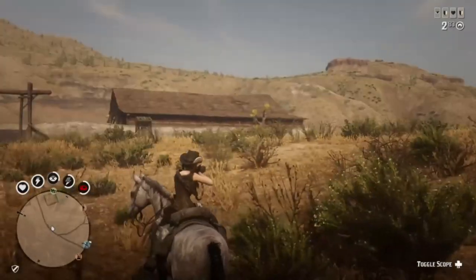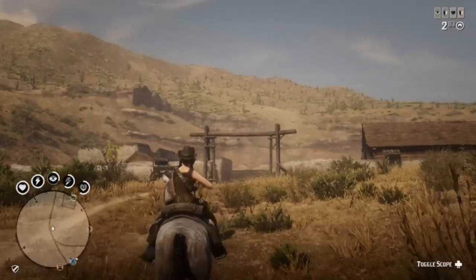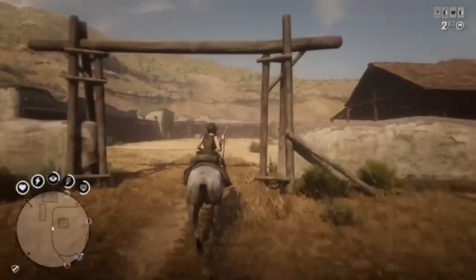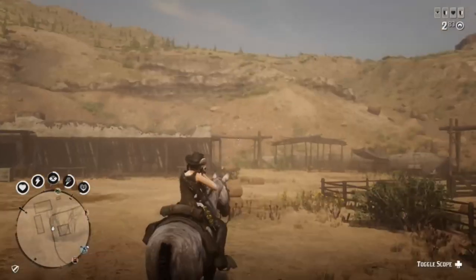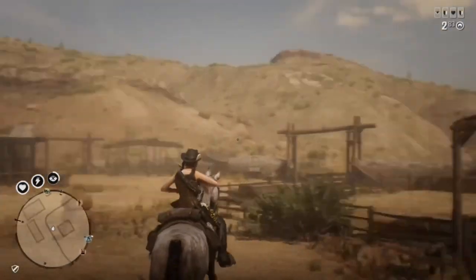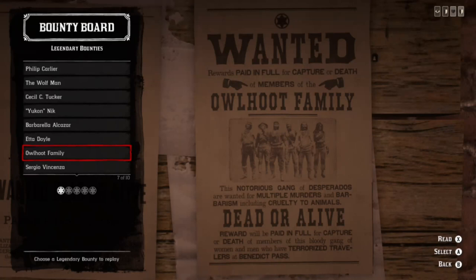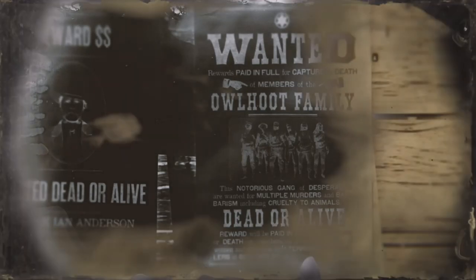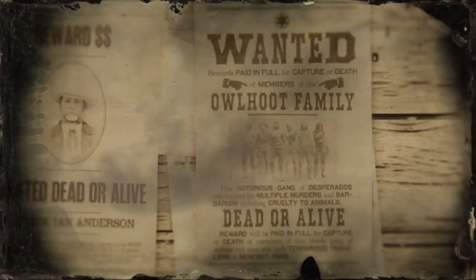Most people are having problems with animal spawns at Wrathscaler. There are four locations where vultures do spawn — on the three entrances as well as the barn. Normally there'll be dogs, chickens, and goats there, but there are no animals here. What I'm going to recommend is start up the legendary bounty, the Owl Hoop Family. I ended up going to Tumbleweed and going to the bounty board to start from there.